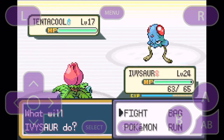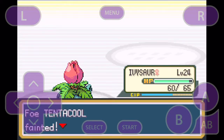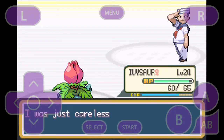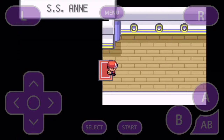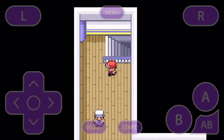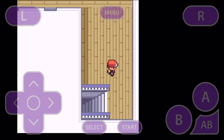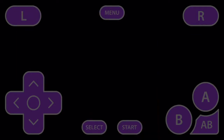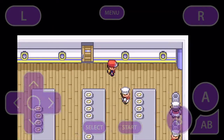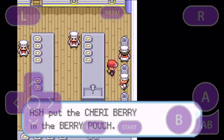Let's do Razor Leaf on this thing, just to get it over with. Let's get that done. We're going to go back in the hall and try and find where Gary is. Oh, in here you get three free berries.